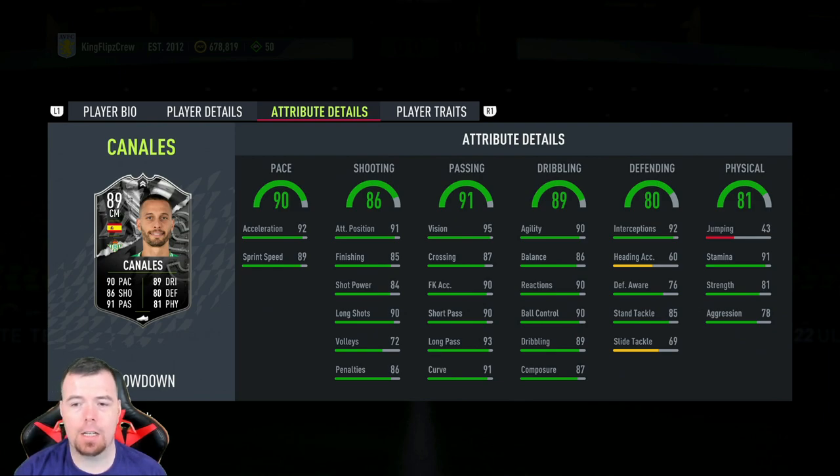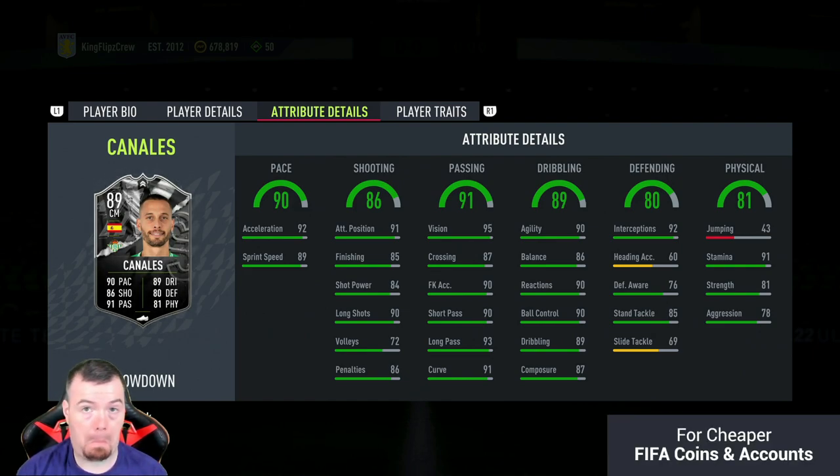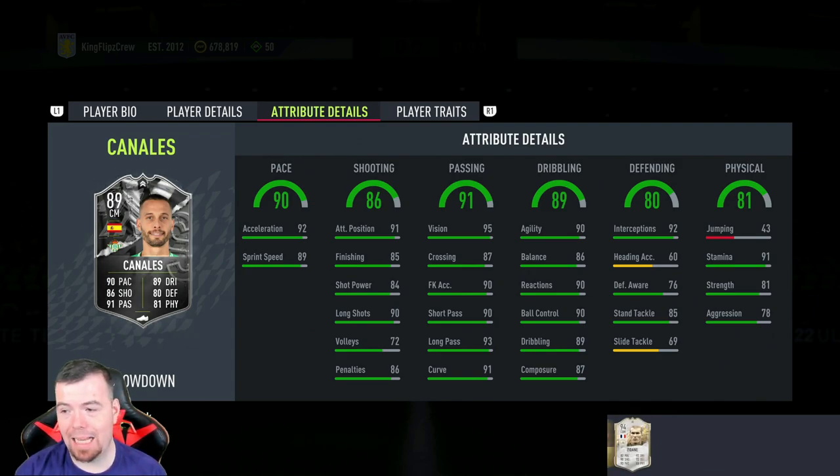There are a lot of good in-game stats on this card: 92 acceleration, 89 sprint speed, 91 attacking positioning, 85 finishing, 84 shot power, 90 long shots, 72 volleys, 86 penalties, 95 vision, 87 crossing, 93 short passing, 90 long passing, 91 curve, 90 agility, 86 balance, 90 reactions, 90 ball control, 89 dribbling, 87 composure. And don't forget, he has 92 interceptions even though his defensive stats aren't amazing — 76 defensive awareness, 85 standing tackle, 69 sliding tackle. He also has 91 stamina, 81 strength, and 70 aggression.